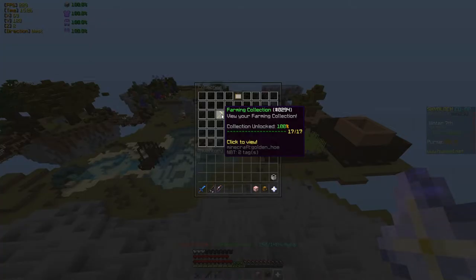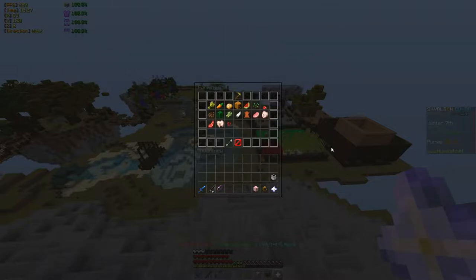Good luck finding everything. First off is the farming collection. The farming collection is probably the easiest one to go for originally, and it's very helpful for scaling because you do gain health from it. So if you want to get an easy 10 to 20 health, try going for farming early on. Within the farming collection there are 17 different items ranging from wheat, carrots, and potatoes to nether wart, cactus, and sugar cane. To get started, head over to the hub.